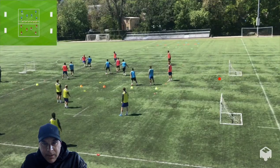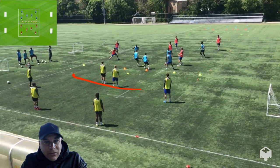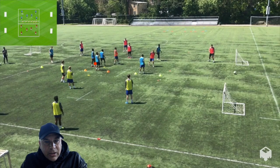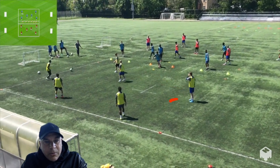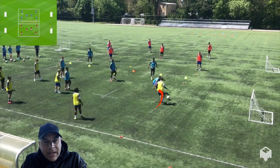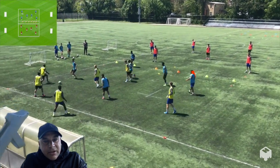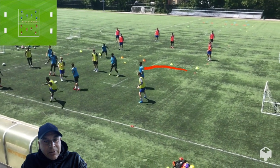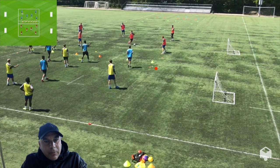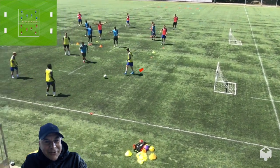I try to have them keep it on the ground when switching from side to side. Now there are three goals in this center channel. There's no more minimum passes that the players need to make — it is now free play. They score a goal if they score on any of these three channels. The blue team has an extra player in; they should have kept one back. There should be two in the channel and four pressing.